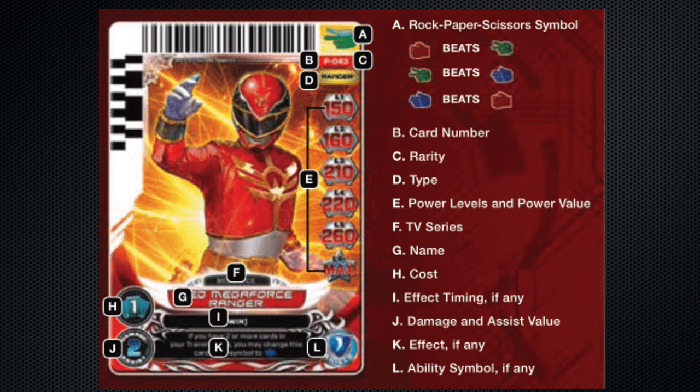Each card has a number of important pieces of info on them. The side barcode is used for the Gosei Morpher to make a sound. The top barcode is used for the Action Card Game app. The other side includes a group of power levels, which will also be important, and then below the art and name of the card is a number of important pieces of information, including special effects, damages, abilities, and costs that all factor into the turns.